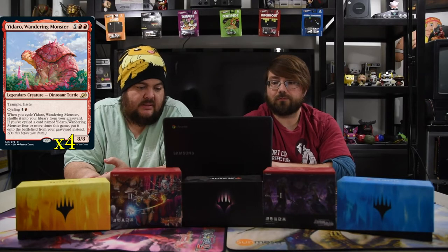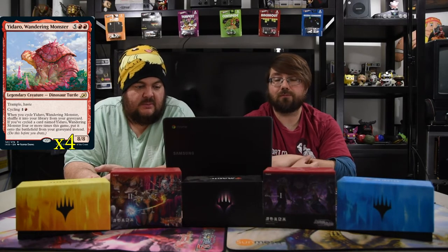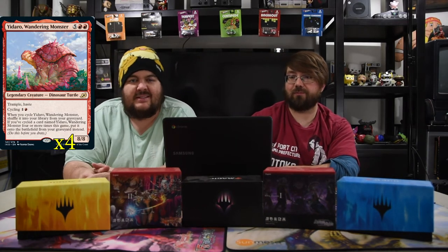Next up is Yidaro, the Wandering Monster: two red and five, an 8/8 with trample and haste, but with cycling for one red. Whenever you cycle it, shuffle it into your library from your graveyard. If you've cycled a card named Yidaro four or more times this game, put it onto the battlefield from your graveyard instead. So the first few times you cycle you shuffle it away, but after four cycles you get a free 8/8 trample haste. With Rielle you draw double cards and hopefully find him fast, since cycling counts as discarding.